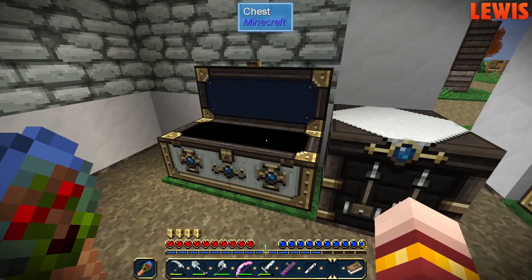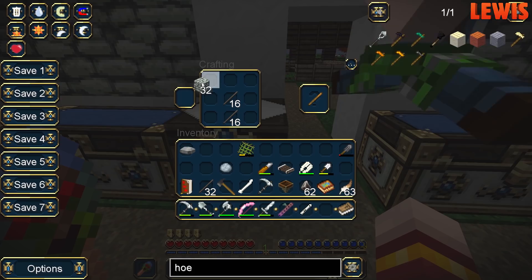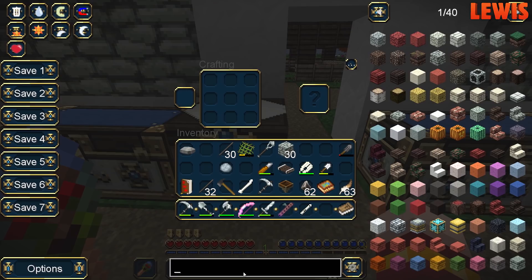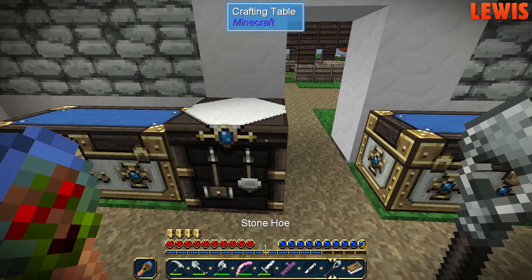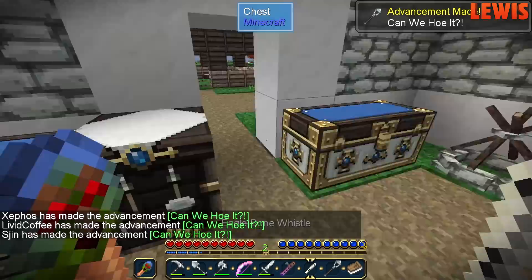How are we going to make obsidian? That's one of the greatest questions. Are portal frames around? A hunting dimension frame is just wood around a sword, if you actually look at it. And then we can go hunting — we can take our totemic powers and our bow.